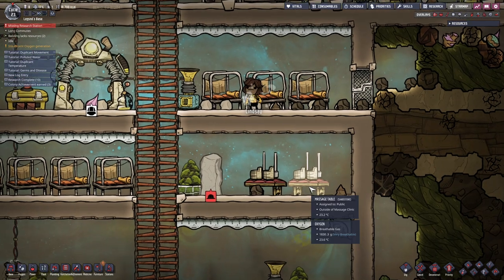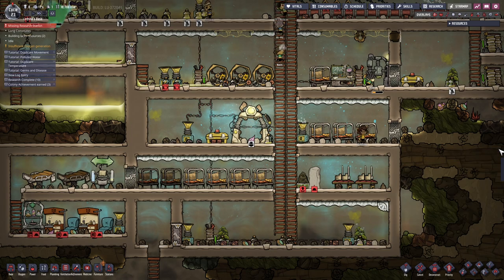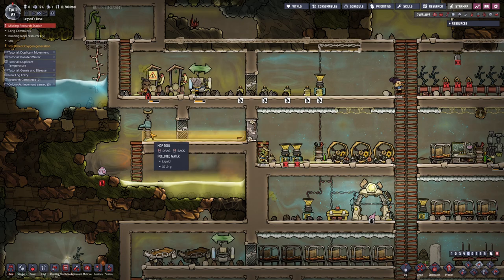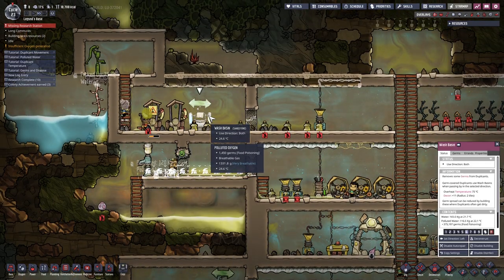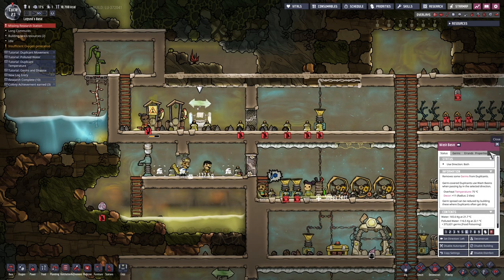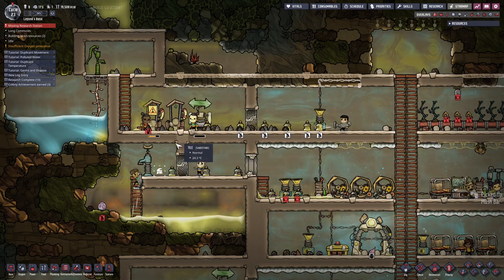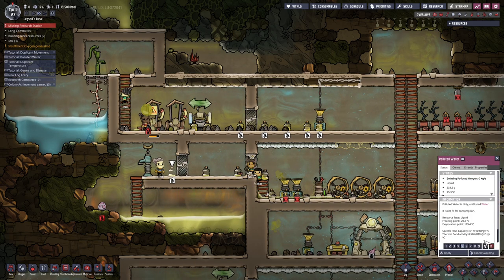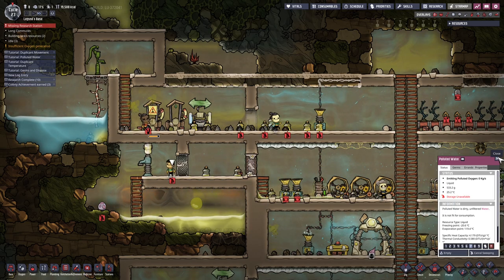Are these powered? I think they are - great, anyone can use them. Nice. Is there a way to get all set directions left? There has to be some way to automatically put all of the polluted water into the dumper. And also - researching, why is researching not happening?